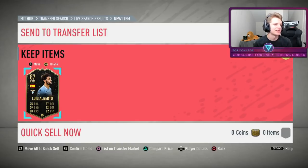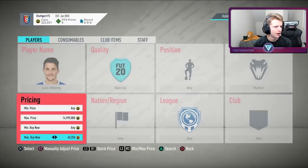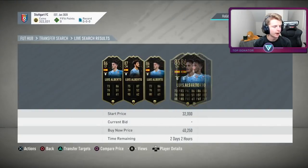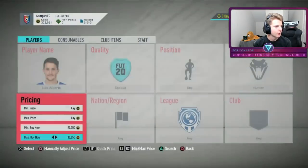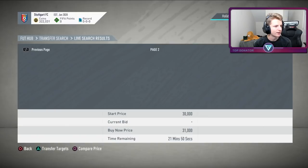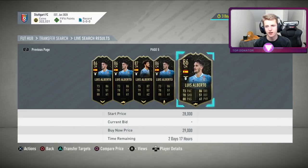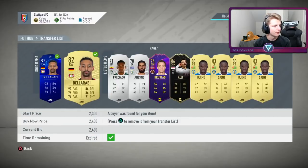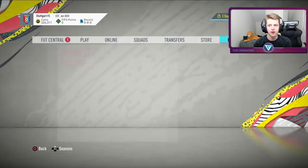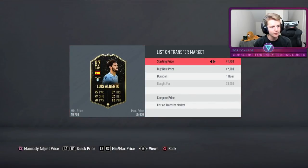Just got ourselves a Luis Alberto for 33k — quite happy with that. No 87 Luis Albertos on the market up to 41k, which is nice. There are some for 32k, but we got ours for 33k with over 100 bids, very happy. Going to try and ship him for about 40k, taking a 5k profit after tax. Also picked up Higuain for 27k — bit of a questionable buy, but should at least break even, selling for 29k.